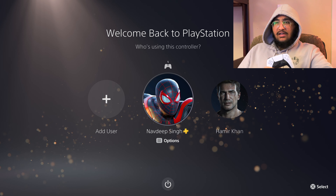We have an additional controller, so we will turn it on. It's asking who's using this controller. We will log into the additional account. As soon as the second controller gets connected and the additional account gets logged in, there is an additional icon that appears on the bottom right side of the Fortnite main screen.